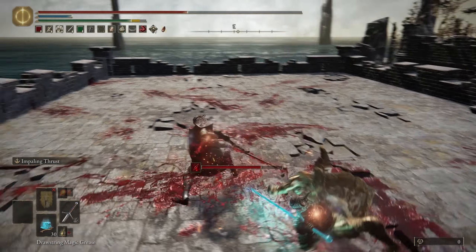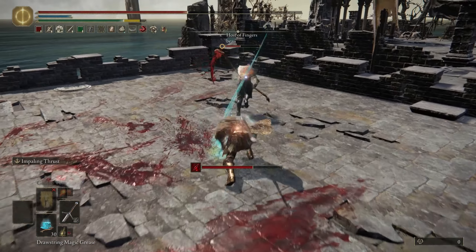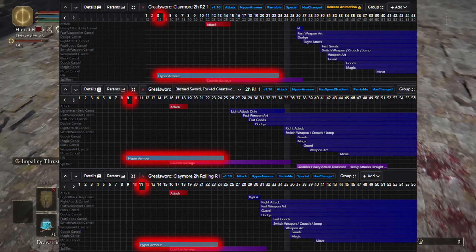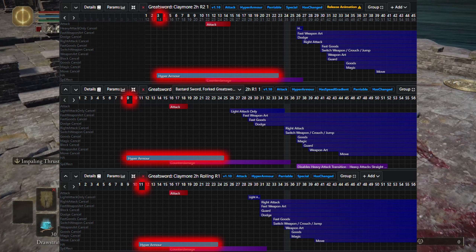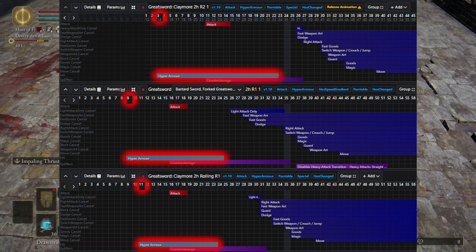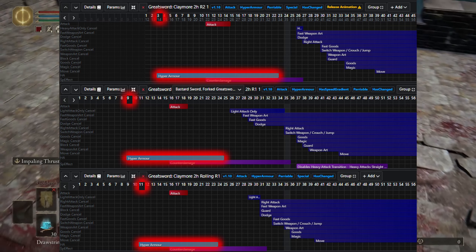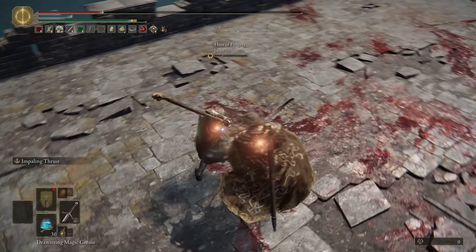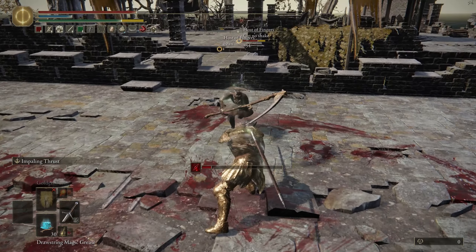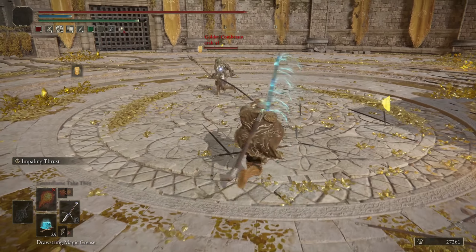First things first, I'd like to give a little refresher on where we get hyper armor frames on the main claymore animations, most importantly the R2. You'll see on the screen here that with the R2 we get hyper armor on the third frame out of charge, or the 14th frame out of neutral, on the 9th frame with the two-handed R1, and the 11th frame with the rolling or crouching R1. In most cases, with the two-handed R1 you should be able to reaction trade, and hyper armor reaction trade with the two-handed R2 out of charge.